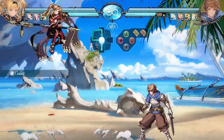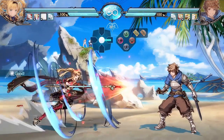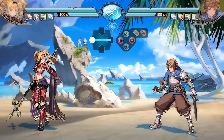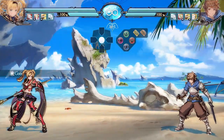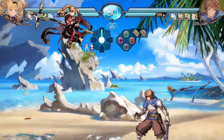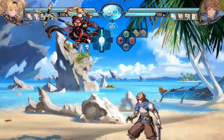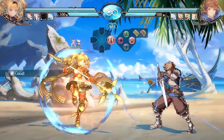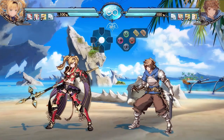The next special move is her lunge. She has a grounded version and an aerial version. The light grounded version when spaced correctly can be safe on block, and the medium version travels a bigger distance but has more startup and recovery. The EX version shares attributes of both — it's fast and covers great distance. The light and medium versions have one follow-up that can go in whatever direction you'd like. For the aerial version, the light goes diagonal and the medium goes straight down. The EX version can be followed up twice, giving three strikes instead of two.